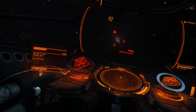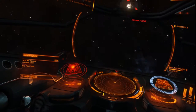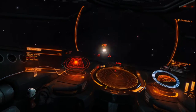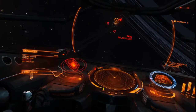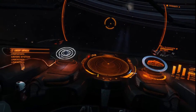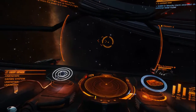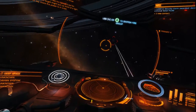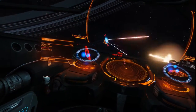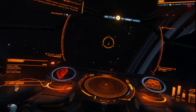Just a few hits should do it Commander, you've got this one. Target destroyed — nice work Commander, you're about 3,000 credits richer. Bad news is it looks like his buddy is out for revenge. This target might put up more of a fight, so more firepower is in order — might want to switch to your secondary fire group to bring your pulse laser online. It would be much easier to dispatch this target with some pulse lasers.